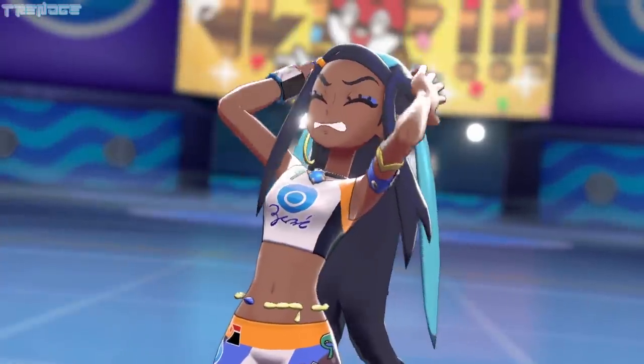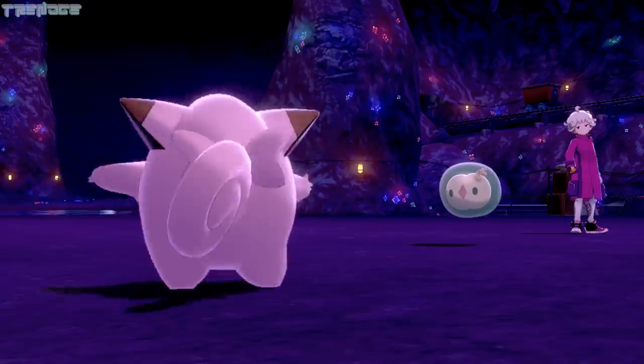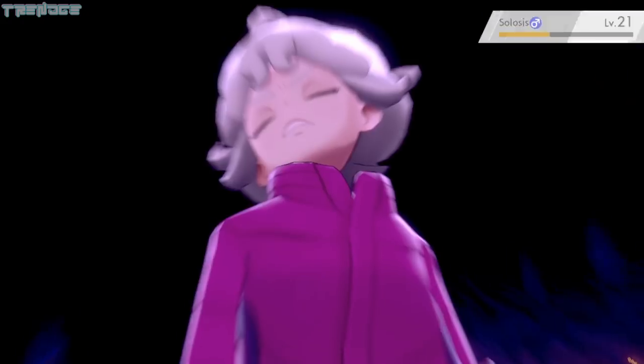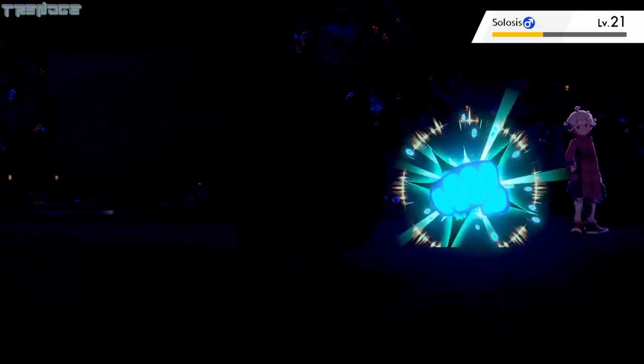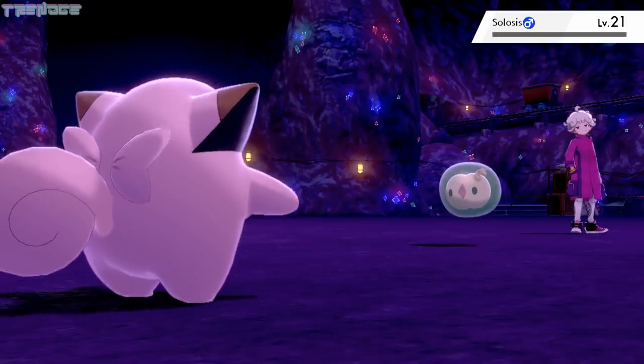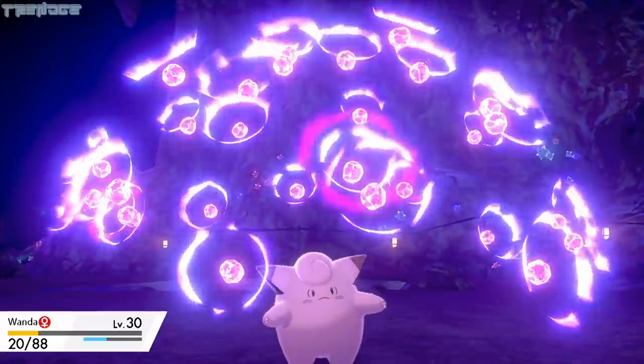We're forced to battle Bede again. Wanda fires off a Blaze Kick, taking over half of Solosis's health, but it returns the favor by using Endeavor. Metronome becomes Shadow Punch on the next turn, and Solosis falls. He sends out Gothita, who takes a Critical Hit Storm Throw. She fires back with a Psyshock, but Wanda hangs in there with 2 HP to spare.